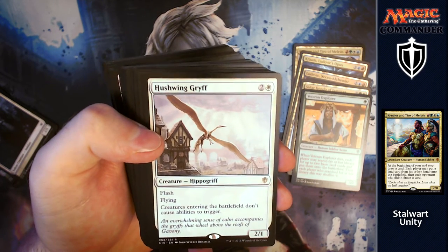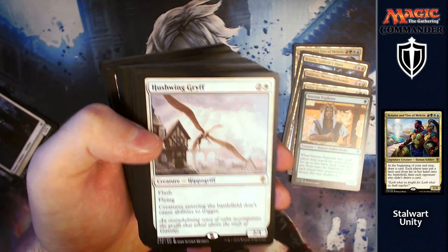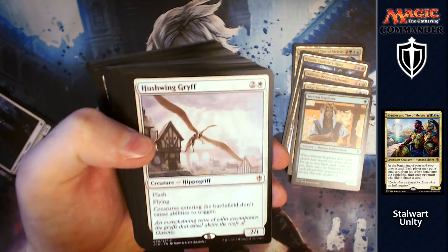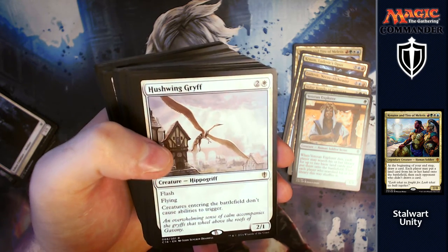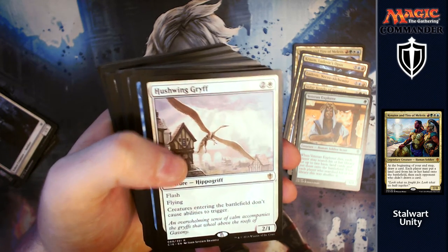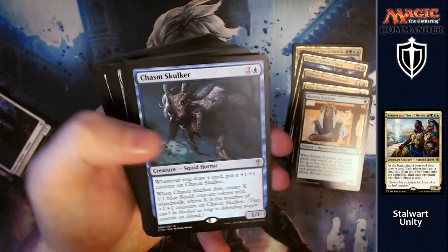Hushwing Griff: for two and a white, you get a flash 2/1 with flying. Creatures entering the battlefield don't cause abilities to trigger. It could affect you a little bit, but it's going to affect everybody else more — especially that artifacts deck with so many enter-the-battlefield triggers. It's just going to nullify them. Great little card there.